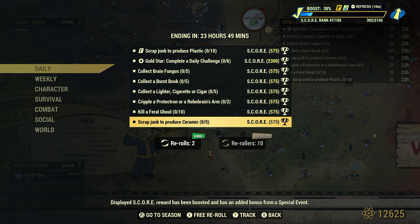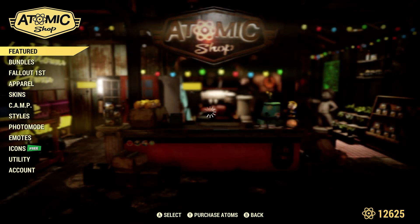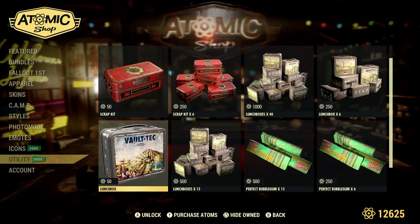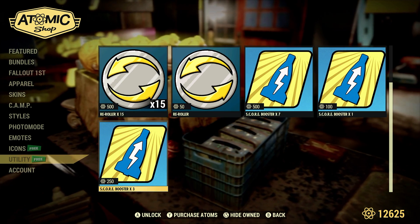Now this is a great time to be using Score Booster drinks, if you have them. If you look at the top right-hand corner of the screen, you can use a Score Booster drink — it is 25% for 24 hours. We can only use one Score Booster drink at a time, we can't use multiple. You can get Score Booster drinks from previous scoreboards or Season 16, and also in the Atomic Shop using Atoms, right down in the Utilities section.